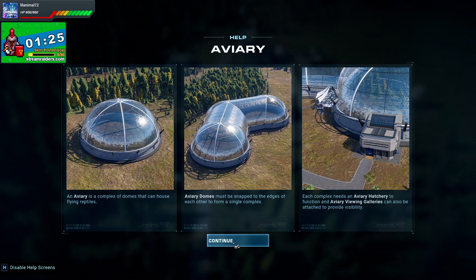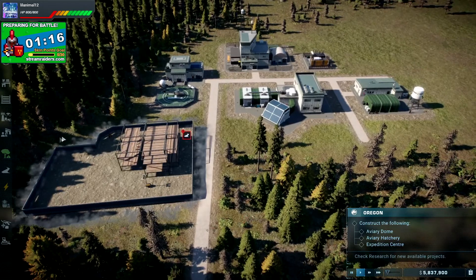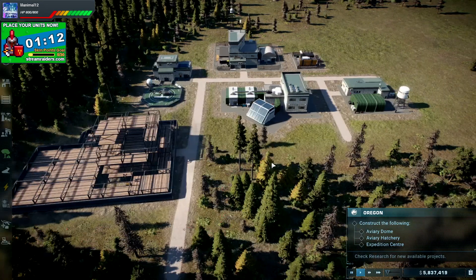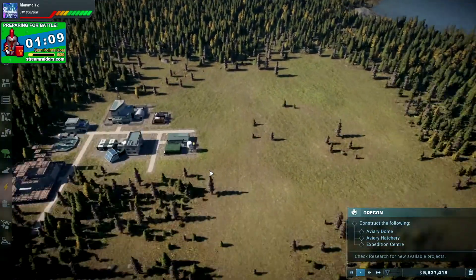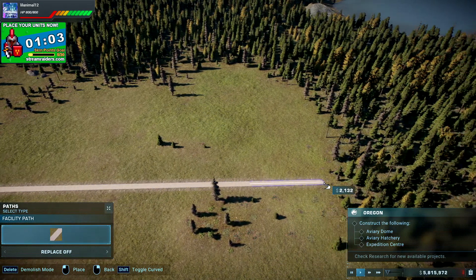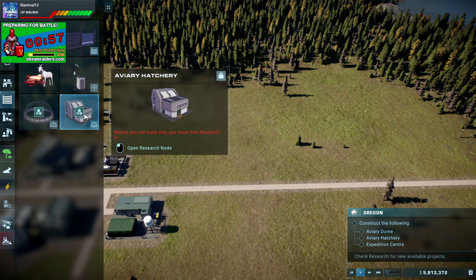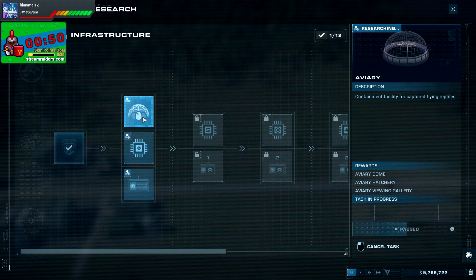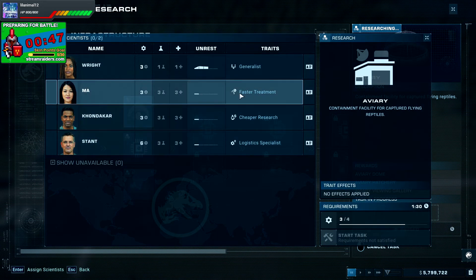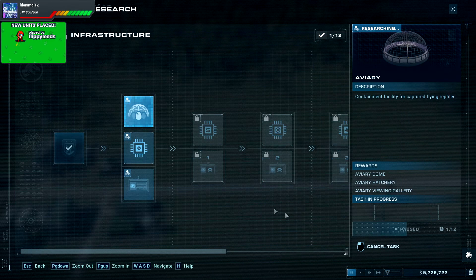Okay, so they're basically big long structures. Needs a hatchery — that makes sense. We'll deal with that in a second. Let's get the essential bit in. I'm going to put a nice long path this way and build our first aviary. I've got to research it first — let's go with cheaper research and sure, let's do that.